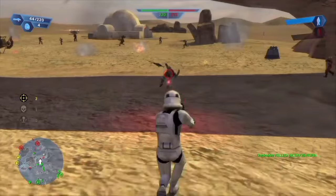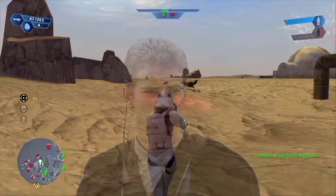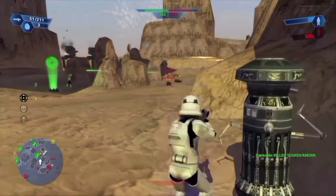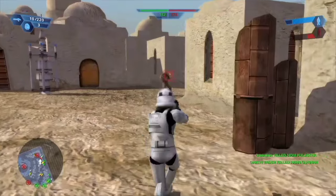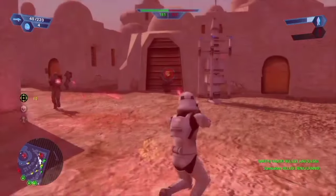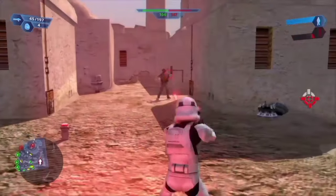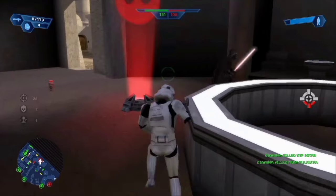Then onto the Galactic Civil War campaign, where we start out as the Empire in the land of the coarse, rough and irritating. We batter the rebels as instructed, along with shamelessly shooting up the local inhabitants' place of residence for fun. Then onto Mos Eisley, where it appears we've killed all the sand people in the previous mission as there are nowhere to be seen here — and again bully the rebels into submission, like the amazing elite space police force we are. We also catch Vader looking for a drink and going the complete wrong way about it.